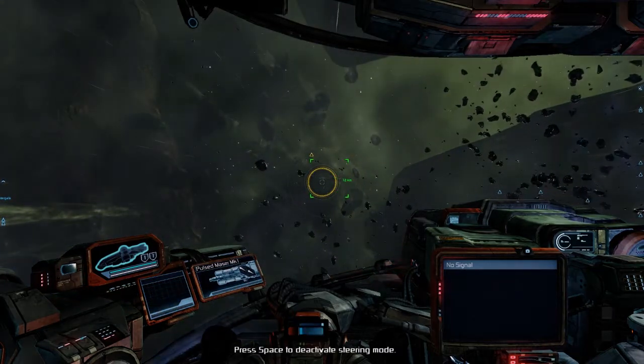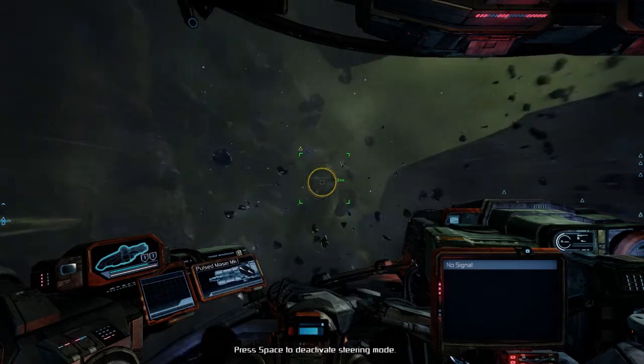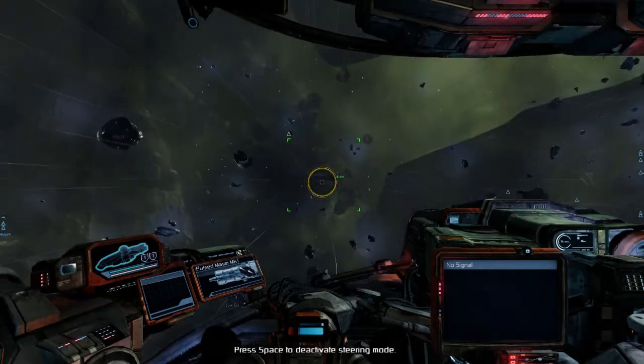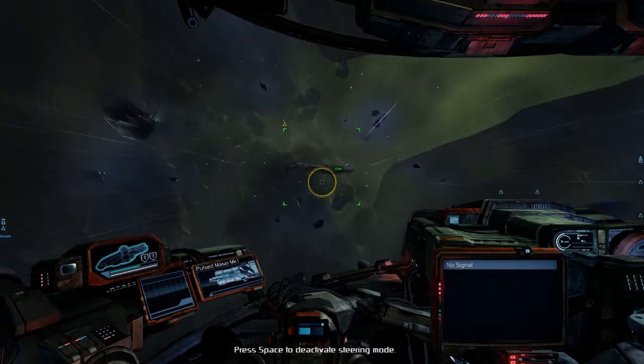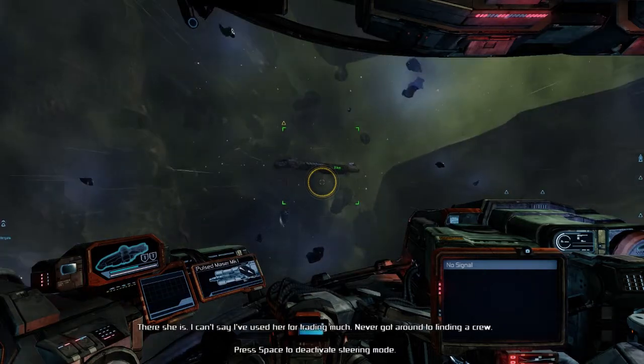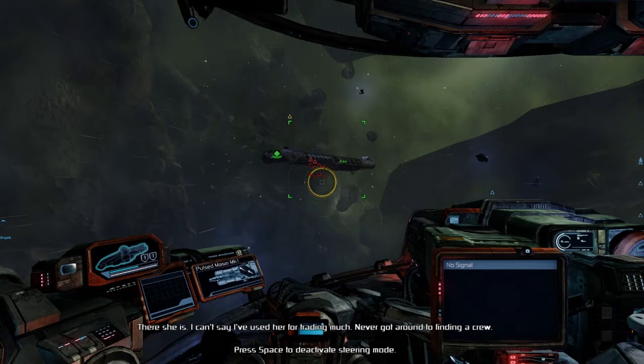Let's hit the thrust and we'll be on our way. Here we are — this looks like our freighter here, four or five kilometers out. There she is. I can't say I've used her for trading much; I never got around to finding a crew.